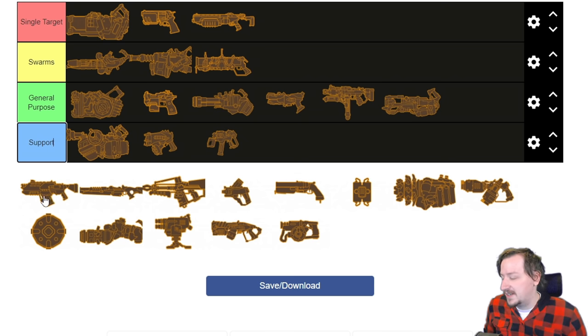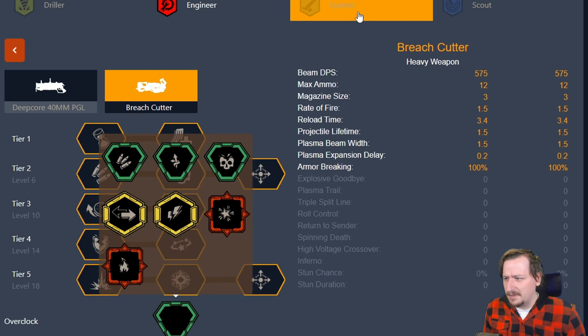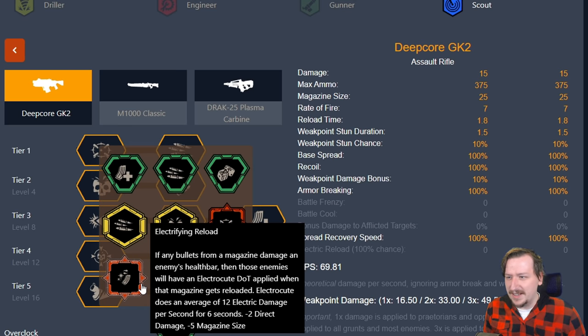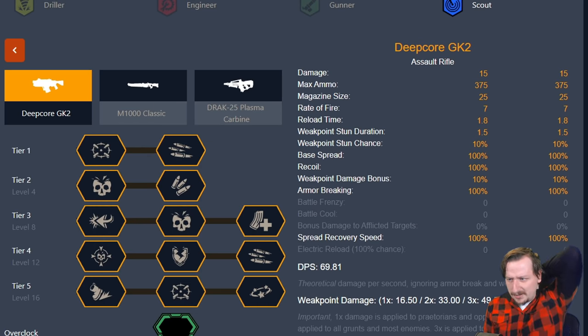Then we've got Scout's weapons. First up is the GK-2 Assault Rifle, and I'm just going to put this one right into general purpose — this is like the epitome of a general purpose weapon. It has a decent magazine, does decent damage, pretty accurate, pretty quick reload, and okay amounts of bullets. Most of its overclocks complement those facts: there are only a couple that are a little bit specialized. Maybe the electrifying reload is kind of a supportive role; all the others give a little bit more damage, rate of fire, or magazine size.